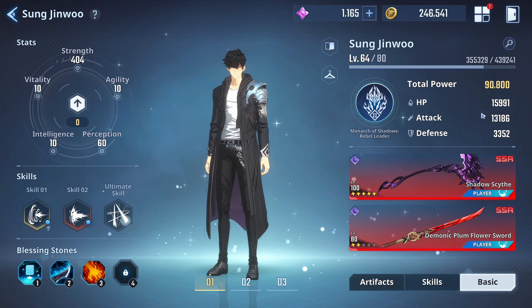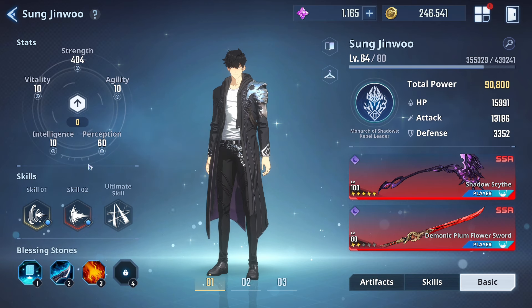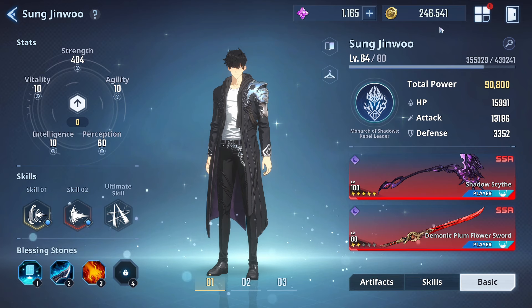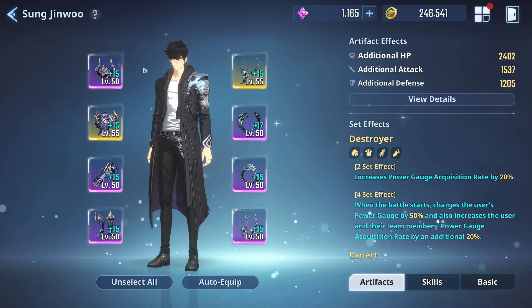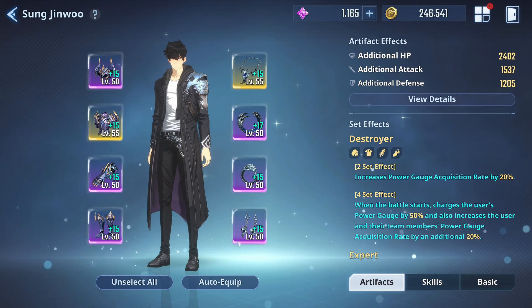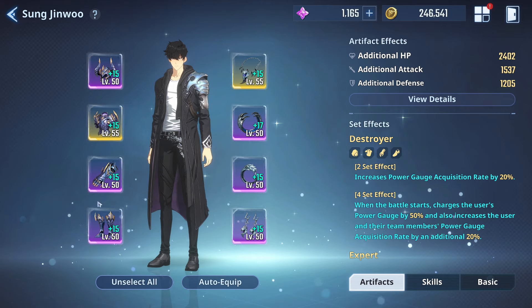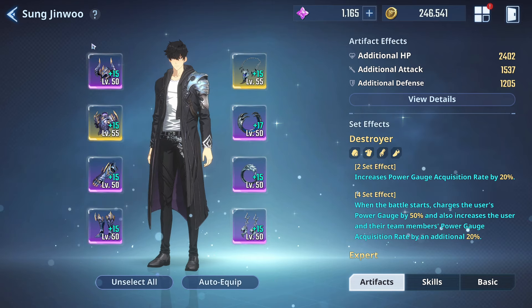Jin-woo is now at 90k total power with 13k attack power. We could put everything into strength — perception doesn't matter too much — but since we don't have much gold right now, we will not reset our stat points. When it comes to gear, Jin-woo is currently on a full Destroyer set with a Beast set, and nothing is at plus 20 yet.